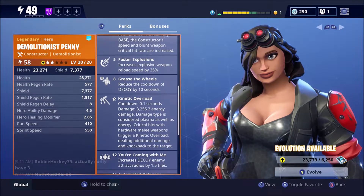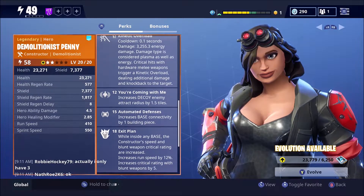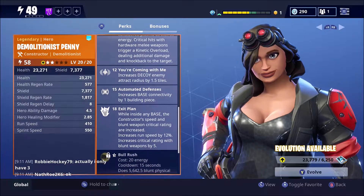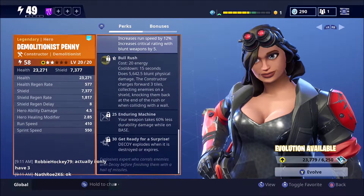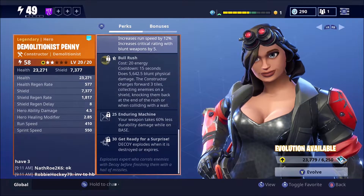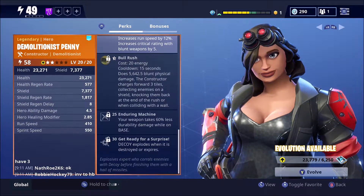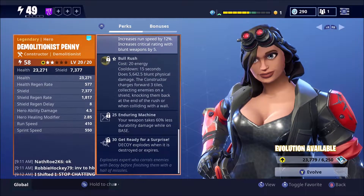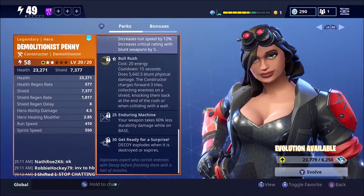She has the decoy, which will hoard up all the zombies. And after you hoard them up, she has your weapon takes 60% less durability damage while on base. So if you're standing on your base, you can basically have double durability with your explosives. And you can use your decoys to just place and hoard all the zombies in and spray them with rockets.